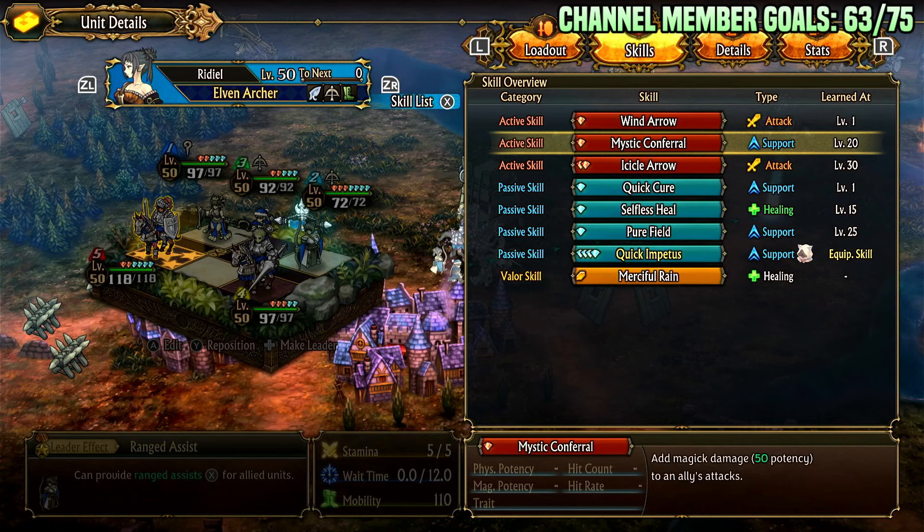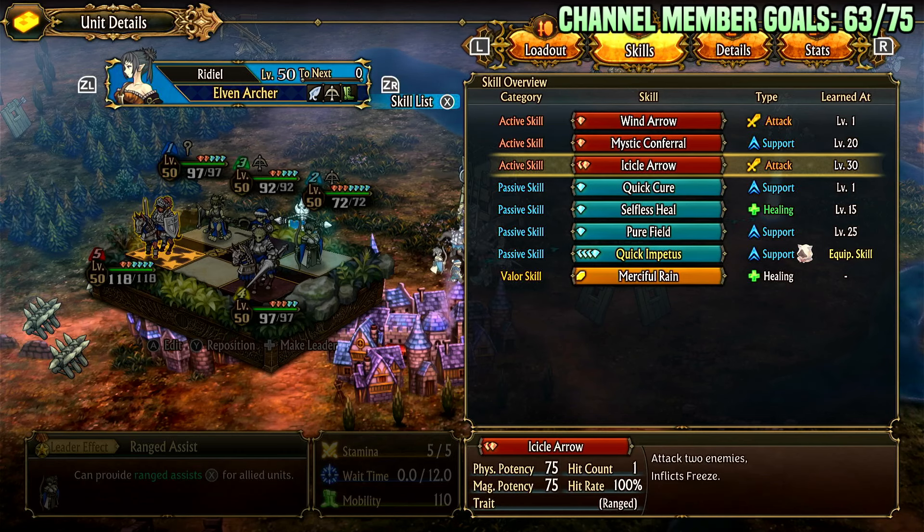Mystic Conferral adds 50 potency for magic potency to an ally's attacks. This doesn't last for just one attack — you can throw it on row attacks, column attacks, board nukes, and it continually boosts the damage of their future attacks beyond those. Typically this is used early in a combo, combining the high initiative of the unit with this active ability to throw it on some kind of huge damage dealer.